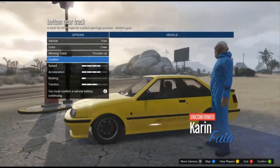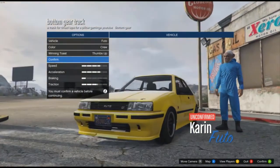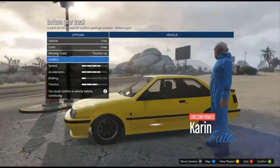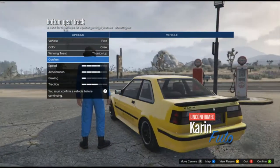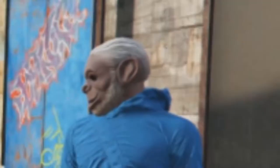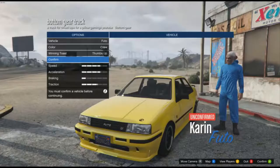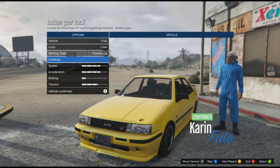After being lent a new Futo, we decided to test it around our track. But of course they had to give the Stig a yellow one. Doesn't he look happy next to his yellow one? Anyway, let's see how fast it will go around our track.